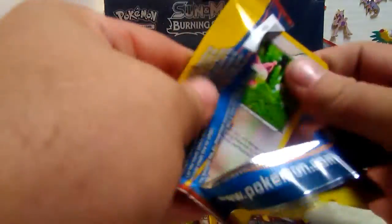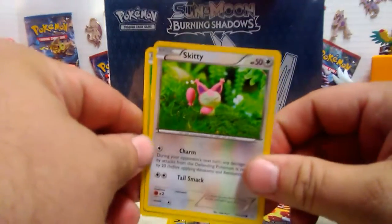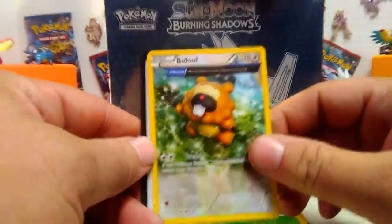Now we have lights. You can obviously see who that is - Skitty, Latios or Latias, and poof.